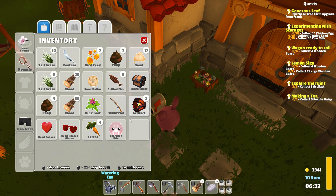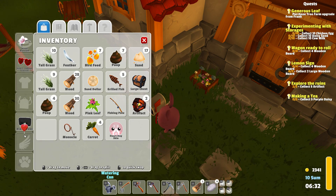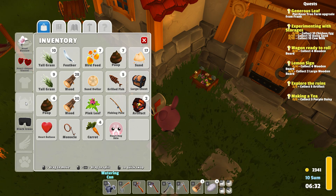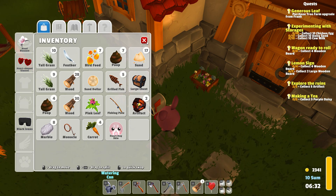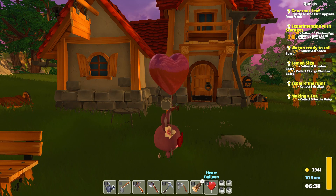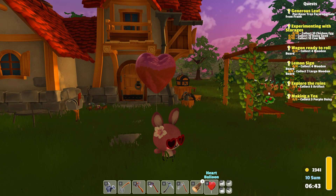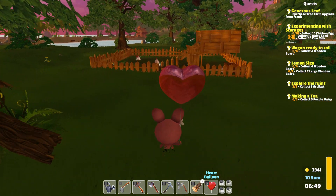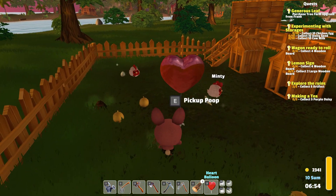Let us look at what we have here. We have some heart-shaped glasses that we can wear. Can we put this somewhere? Is this an accessory? Maybe I can put it here and just carry it. Oh, look at this! So cute! We must wear these glasses today and walk around with our Valentine balloon. Oh, this is the cutest. Can I jump with this still? Yes, okay.